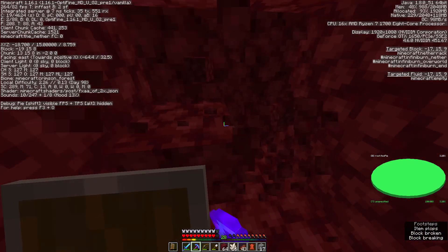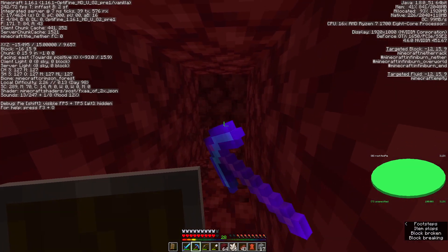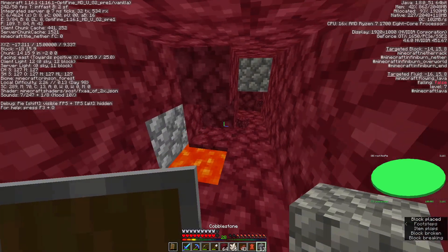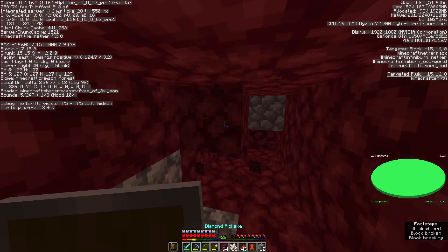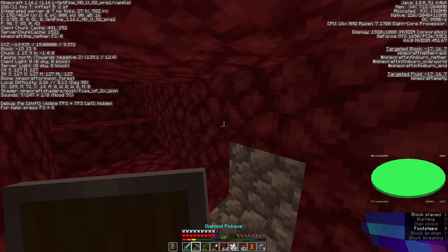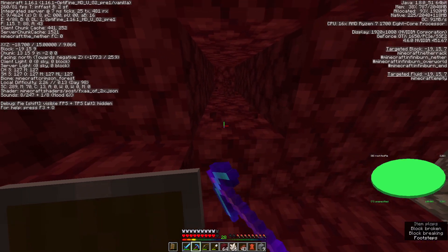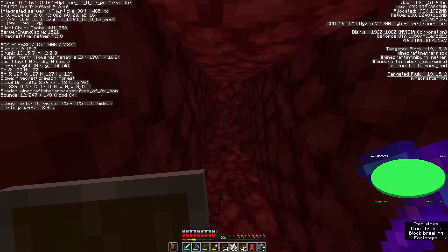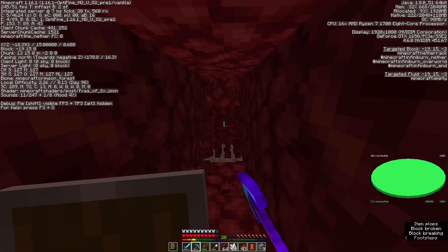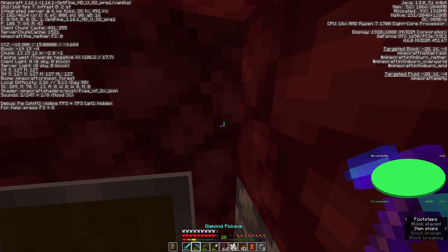Okay, now let's see if we find any. We found more lava — oh goodness gracious, there is lava everywhere. What about this way? I pray to the ancient debris gods that there is ancient debris this way — oak? That is not what I prayed for.